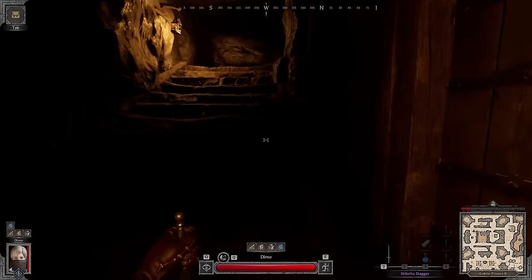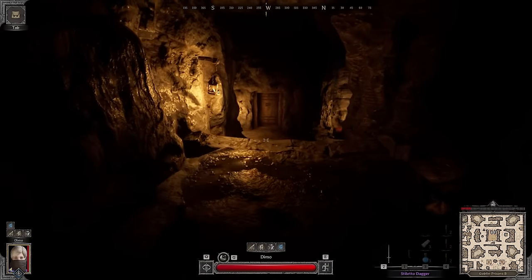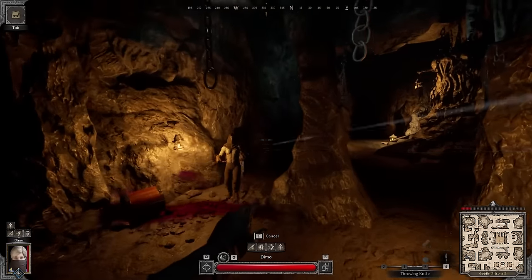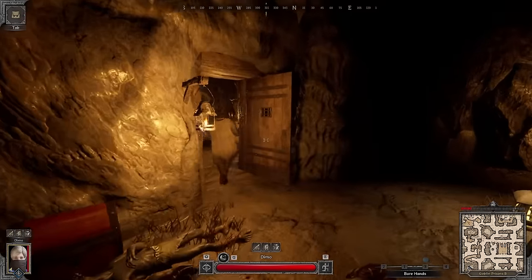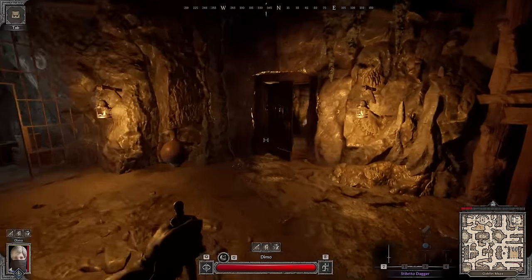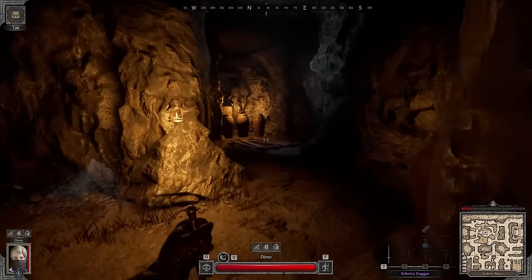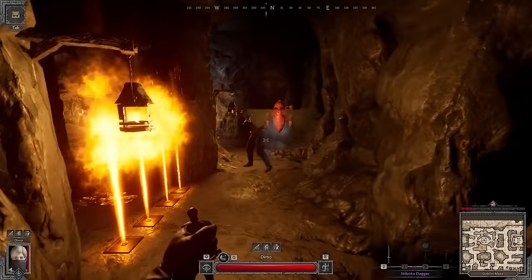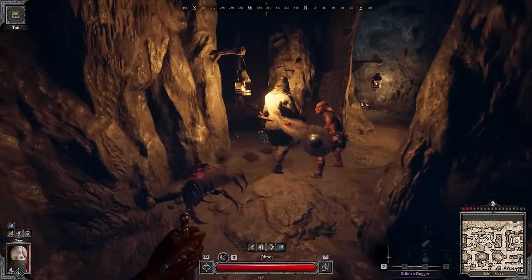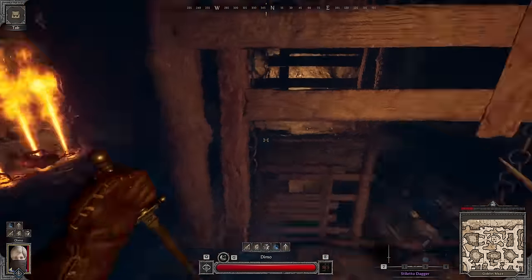We're pretty much in the middle of the map, just gonna rotate counterclockwise until we spot someone. Oh, we have one — look at that! Oh, I missed. Missed again. He's kind of hurting though, and that's gonna be a dead end for him. Let's pop the blue pot and try to squeeze in — on his ass now. The power of action speed!